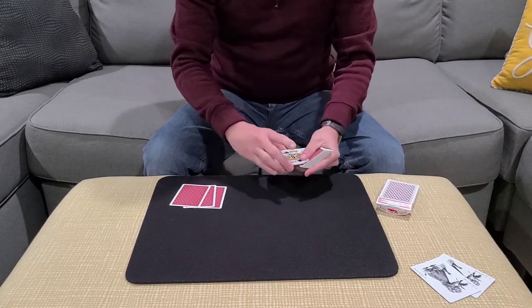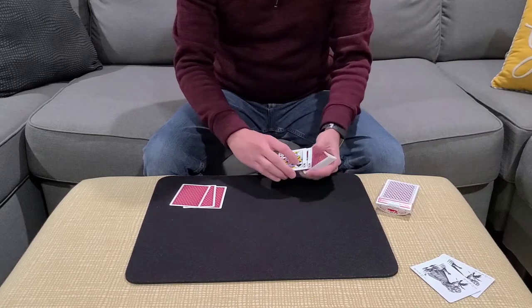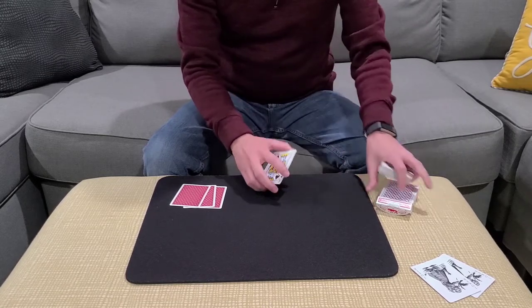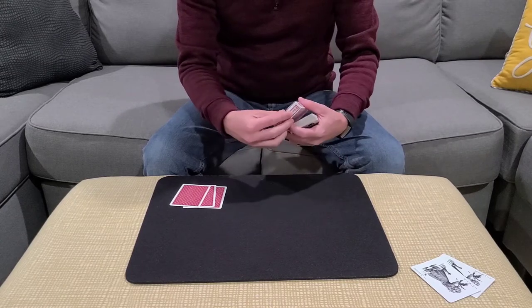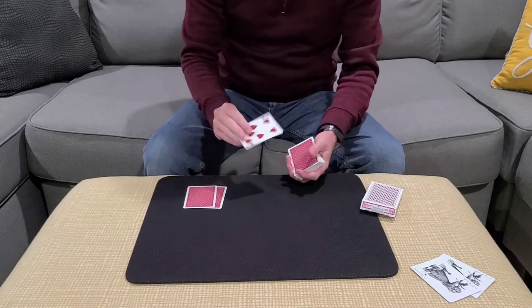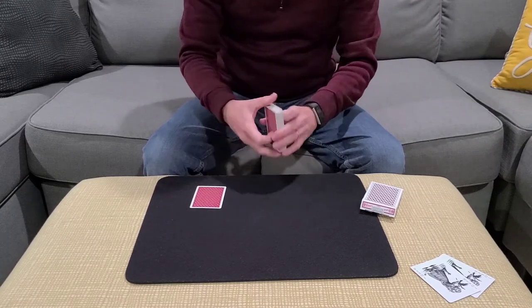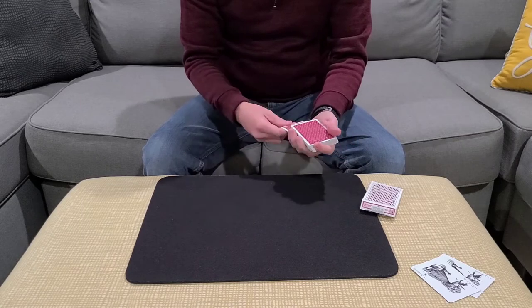My cards are going to be the king of clubs, the king of hearts, the king of diamonds, and last but not least the king of spades. I'm going to keep my kings in the card case and keep those off to the side — kings in the case, easy to remember. The selections are going to go back into the pack: one near the top, one near the middle, and one near the bottom.